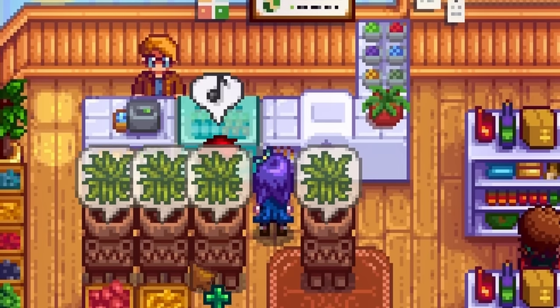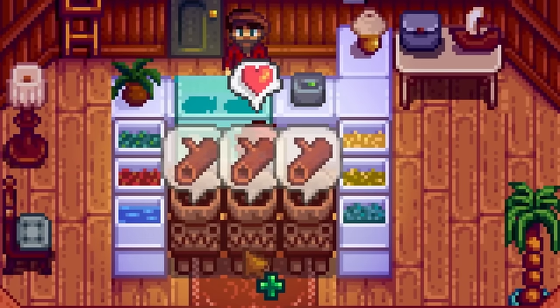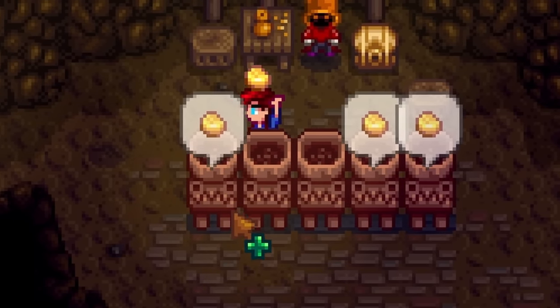Here is a list of the best things that you can easily obtain and deconstruct for resources: Staircases into 99 stone, fiber starters into 10 fiber, hoppers into radioactive ore, cork bubbles into hardwood — just to name a few. It's an amazing item.